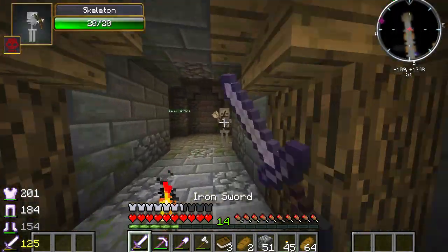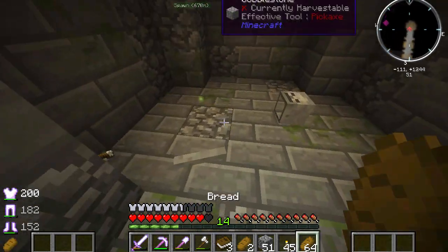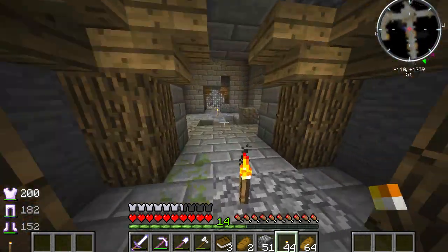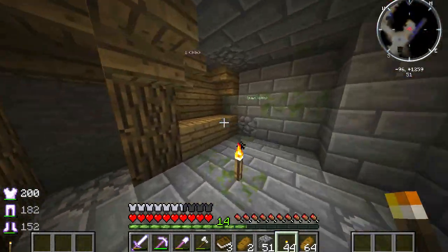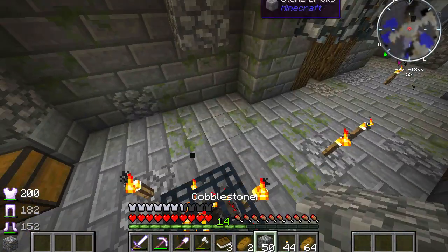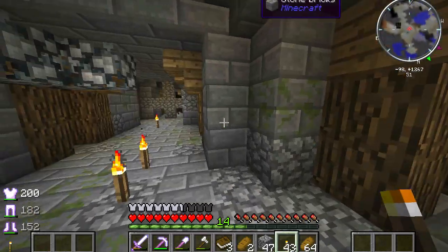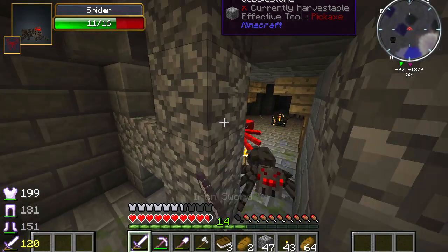We're just going to head this way. It really freaks me out that skeletons have arrows on their back - and his head just disappeared. Of course it did, that makes complete sense. Yeah, it freaks me out - I always look at them and think 'what is wrong with that skeleton? It's got some weird growth on its back.' But it doesn't - it's just the mod and how it shows it.